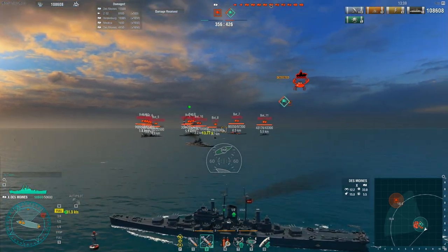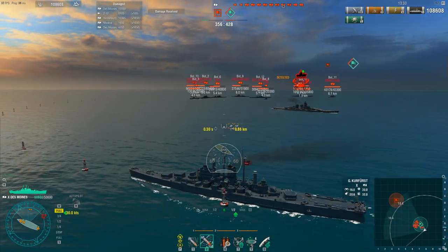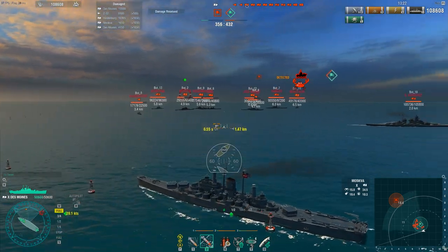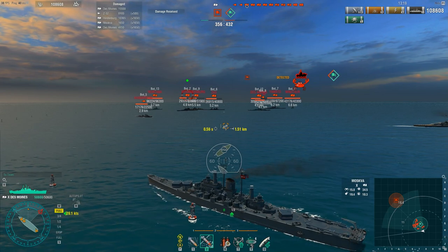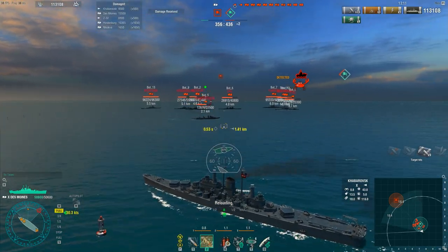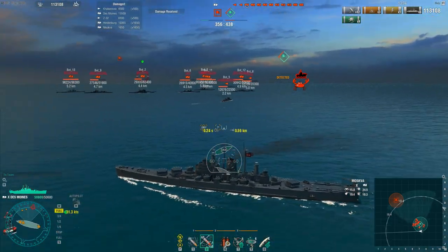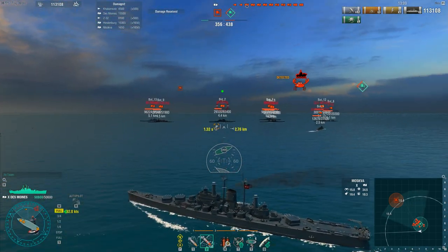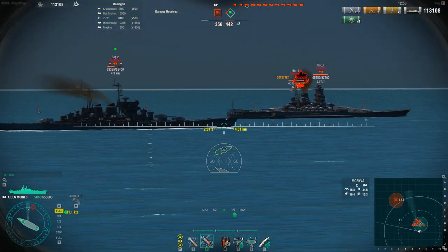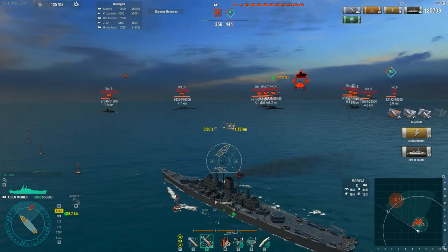I highly recommend downloading Aslain's mod pack if you're having trouble shooting, and make sure you enable training rooms in there. Go into a training room with different ships — you can make them armed or unarmed where they just run around, set up different caps, or use domination mode and they'll run around the map. You can really practice your shooting against different targets at different speeds. If you ever have problems with your gunnery, the training room can help you a great deal.